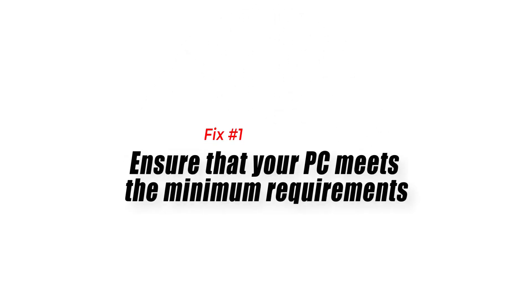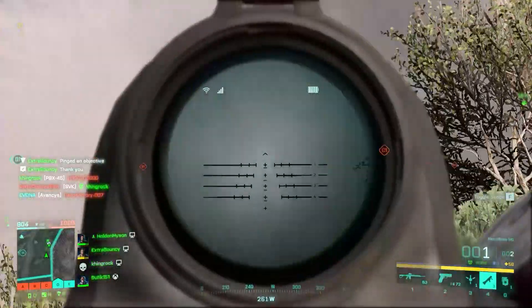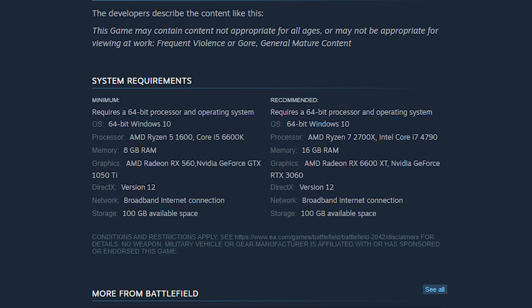Fix number one: ensure that your PC meets the minimum requirements. A basic thing that you have to do before doing any advanced troubleshooting is to ensure that your PC can run the game. This means checking if your PC is compatible with the game or not. If your PC does not meet the minimum system requirements, make sure to upgrade first before you continue with the rest of the solutions in this video.